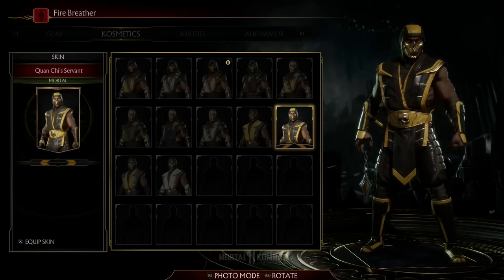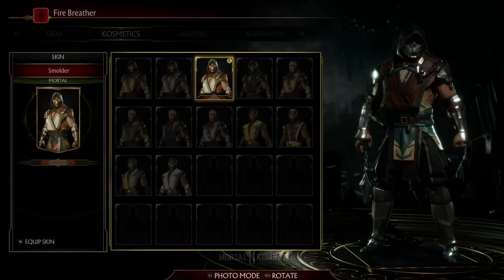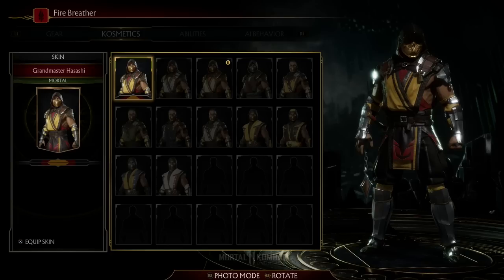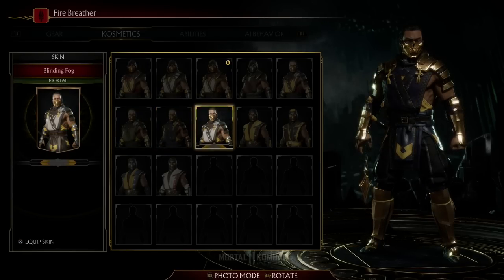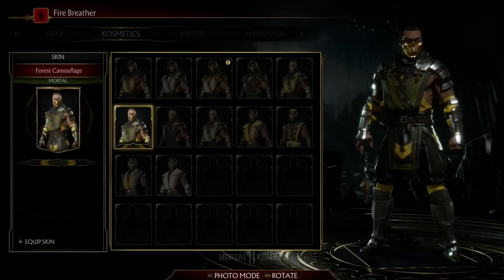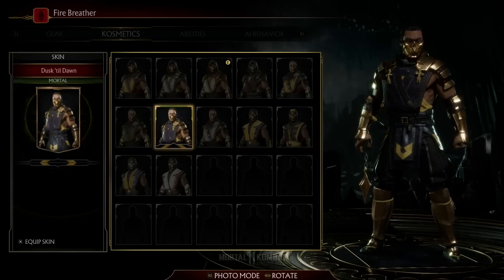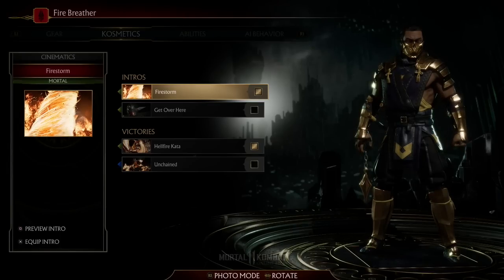I love this one as well, I'm not really sure what to choose. I would go for this one, but it's very classic — it's like the default look of Scorpion in MK11. I'm gonna choose something different just for the sake of this video. His human form, Hanzo Hasashi — yeah, I'm gonna go with this one.